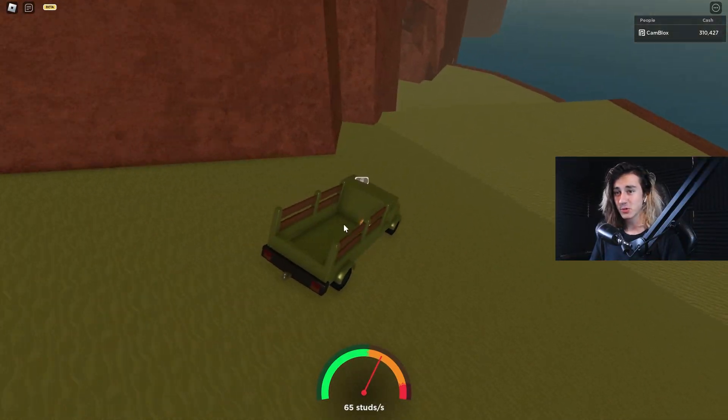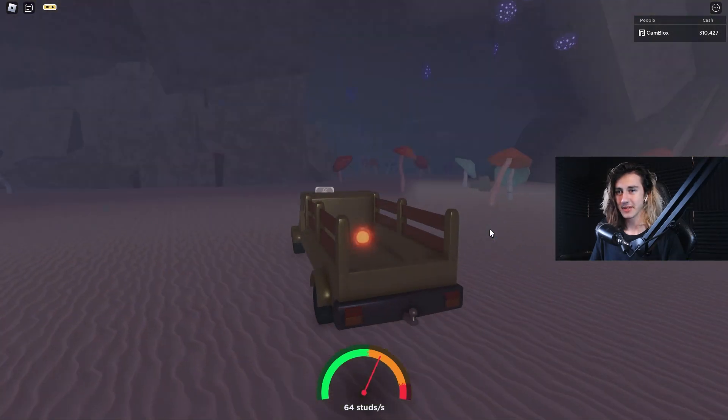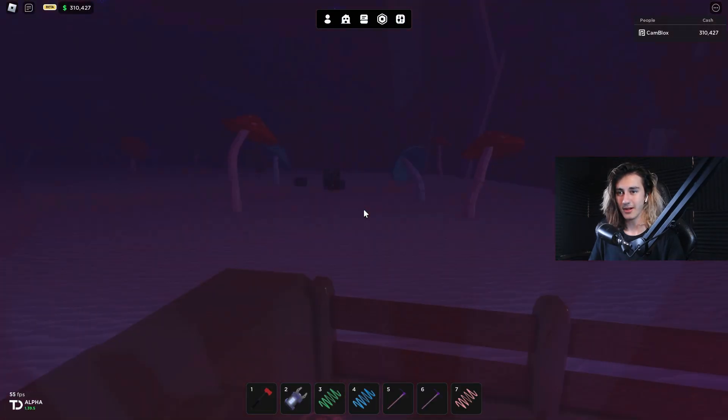We're going to go off this way to where the mountain rock things divide. All we've got to do is get a mushroom to hit this piece, so we're going down here into the cave. I'm hoping I can get hit from being this low down — not entirely sure.